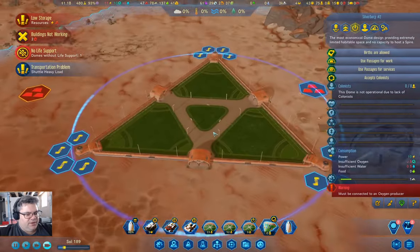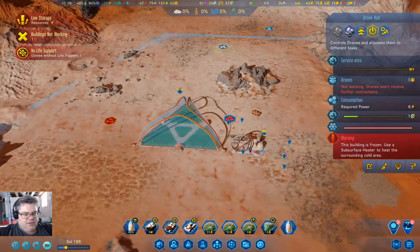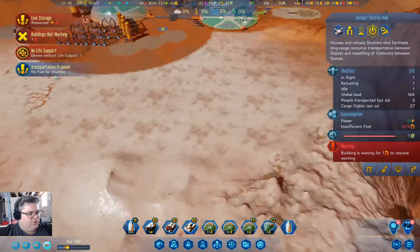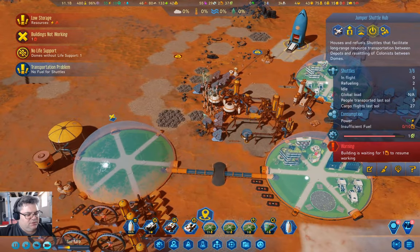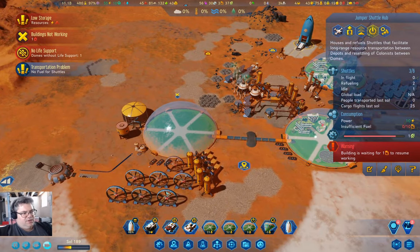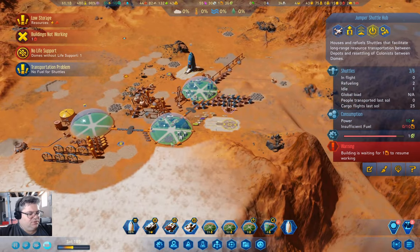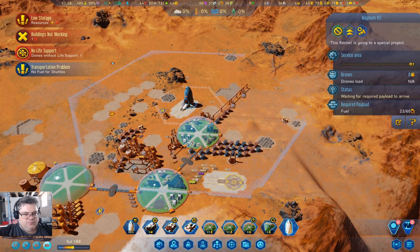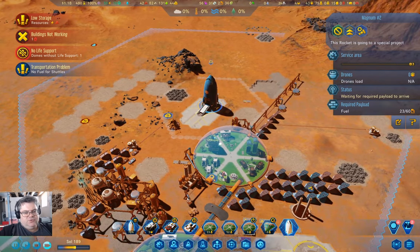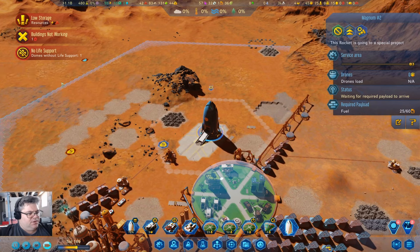Drone domes without life support — the one down here, obviously. Frozen drone hub, of course. No fuel for shuttles — yeah, that's fine. We're up to positive power again, at least for the moment. This is going to be an issue because this is an issue. Why is there only 23 fuel in there? That's space rehab.